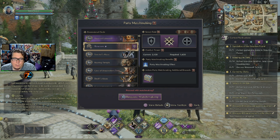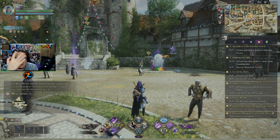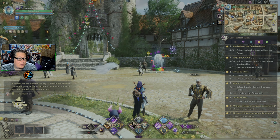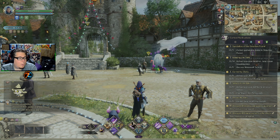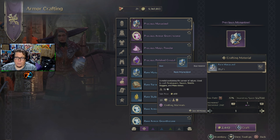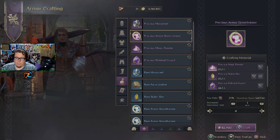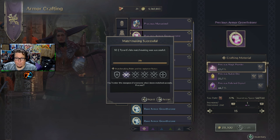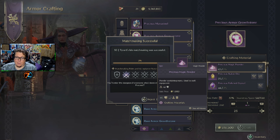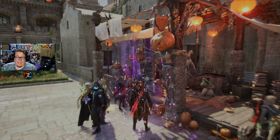Once you've decided what you want to do and you request the matchmaking, a panel will appear on the left-hand side of the screen showing the roles that are available. Once that fills up, you'll get a pop-up when people are ready. There's a good chance it'll go away and come back — definitely a hassle when you are in combat. But once it's done, you'll go in just like this.